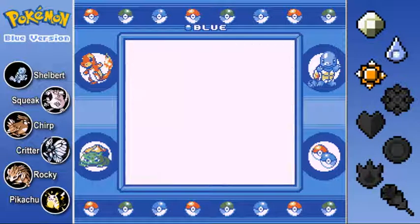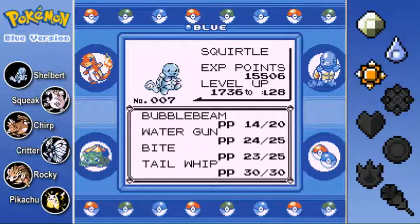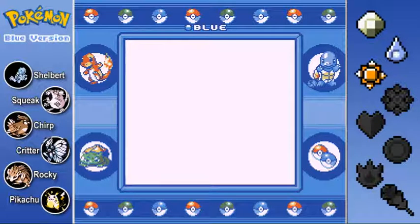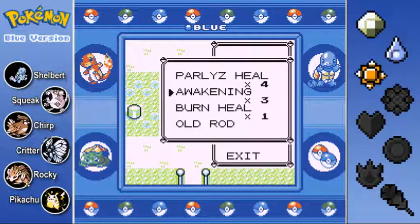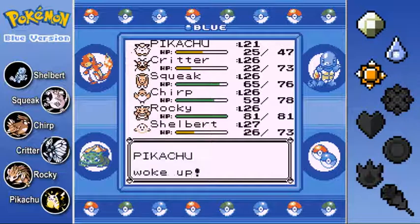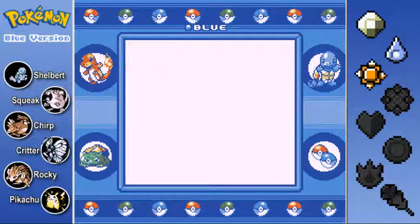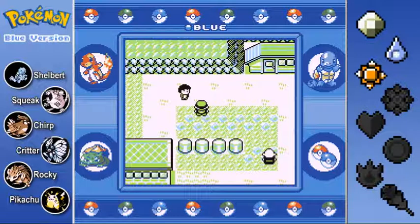And last but not least, we have Shelbert, our Starter Squirtle, at level 27. He's got Bubble Beam, Water Gun, Bite, and Tail Whip. At the end of the last episode, I actually didn't want to head back to Lavender Town to heal up, because we're almost at Celadon City. So I was going to use a quick awakening to get Pikachu up and ready to go. We've got one more trainer to take on before heading through the underground path towards Celadon.